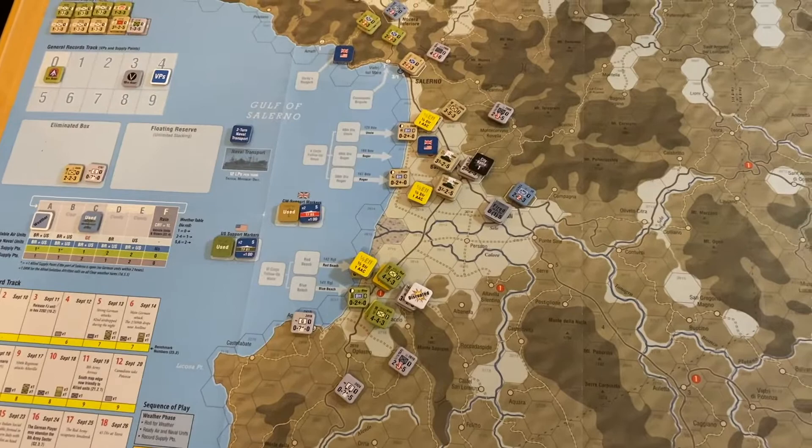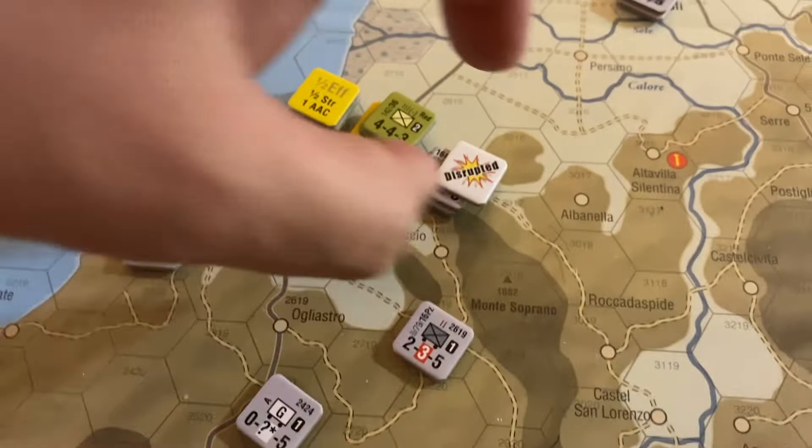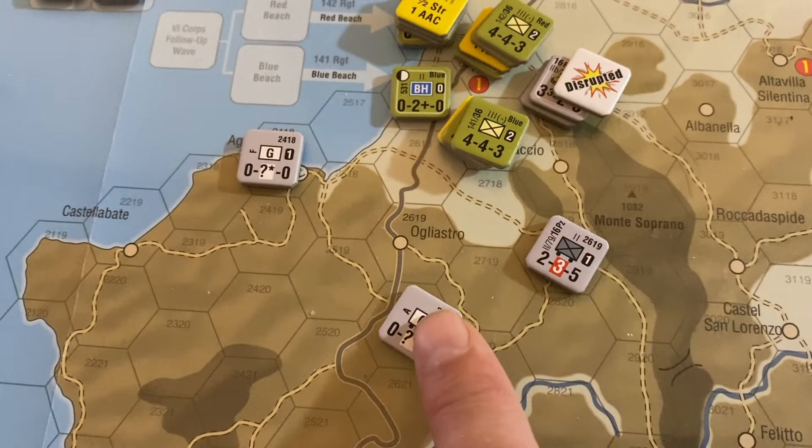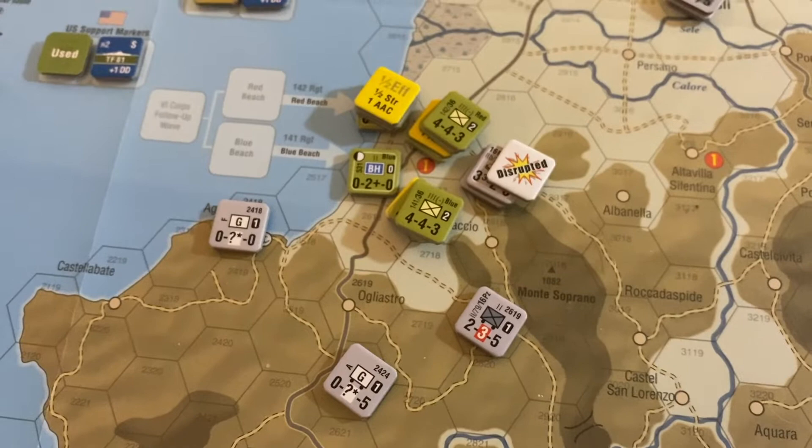I put the 16 Panzer units on this edge of the hill line, and we adjusted this guy's position - he froze in place. I brought up the garrison, but not so close as to get attacked on Turn 1, just close enough to provide some support for a Zock Bond should I need it later in the game.